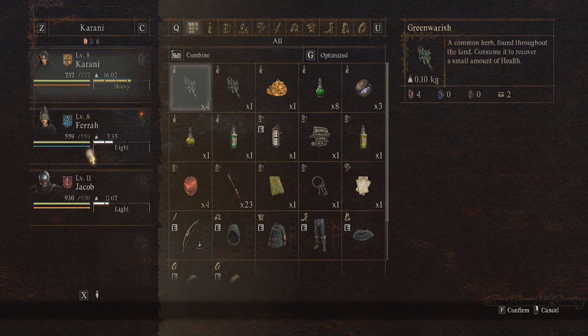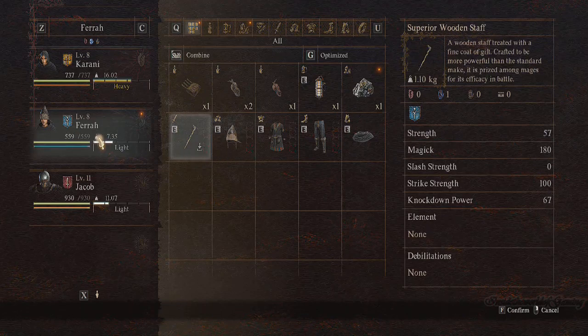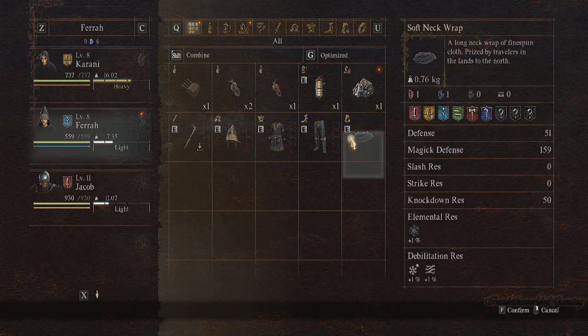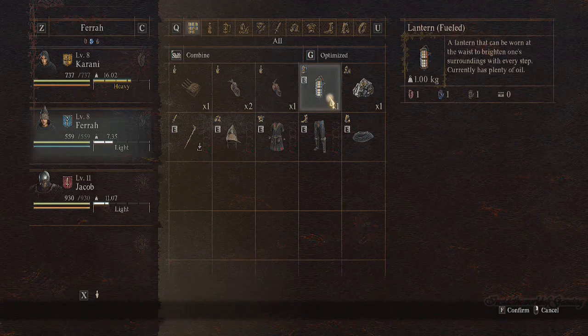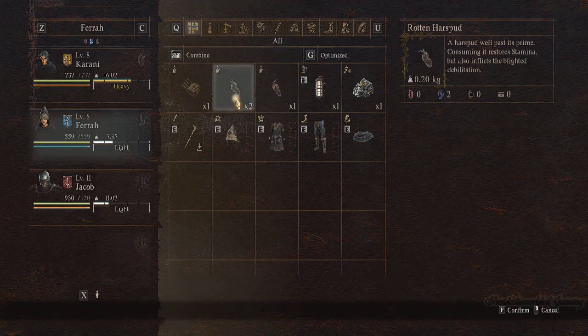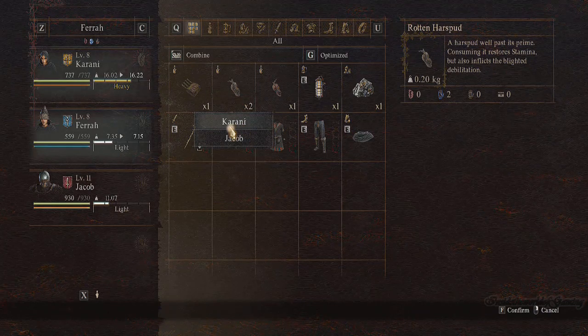If you want to take items back from your pawn, it's the same process but instead of clicking your character, you click on whichever pawn is carrying the item. Their inventory will show, you pick the item, confirm it, select Give, and then choose your main character's name to return it to yourself.